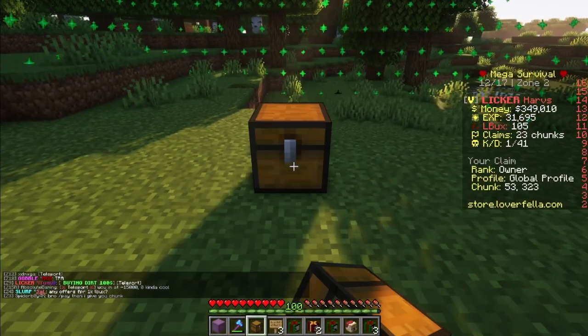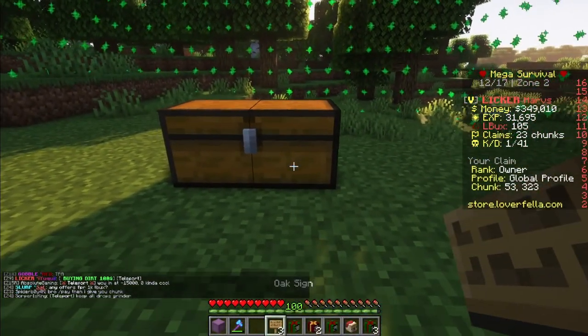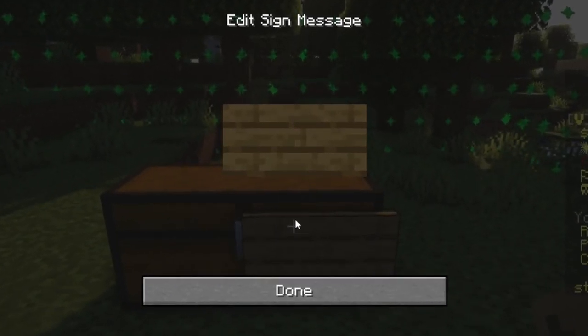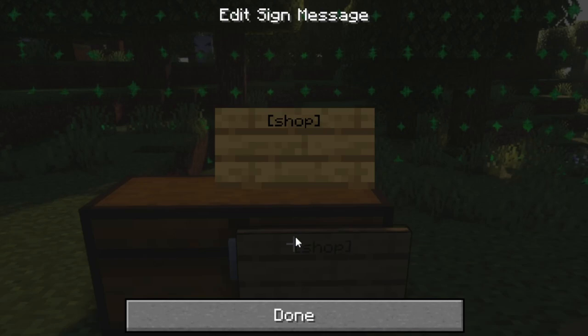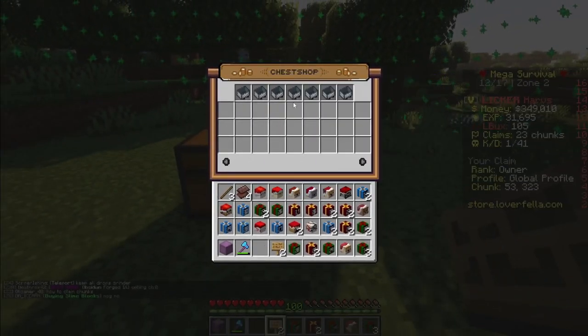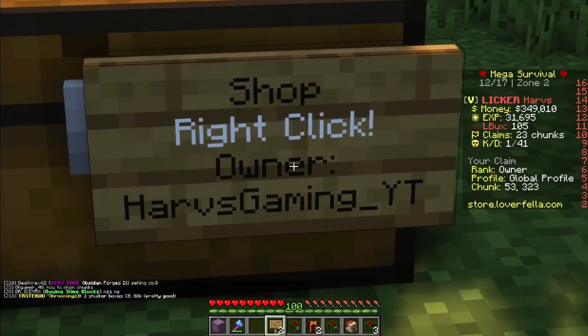Once I am in my claim, I'm going to place down two chests and then a sign. On that sign, you're going to do that square bracket, shop, square bracket, and done. This will open up this GUI and the sign looks like this so you know it worked correctly, otherwise your name looks a little different.